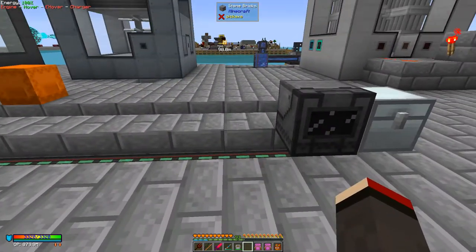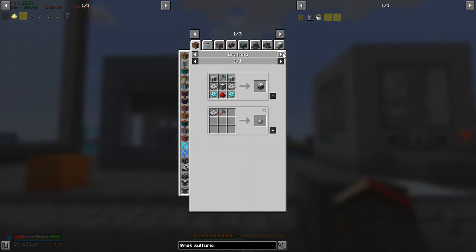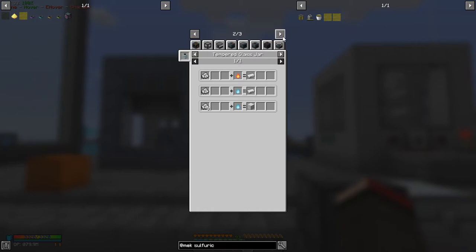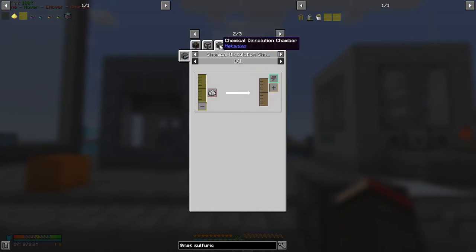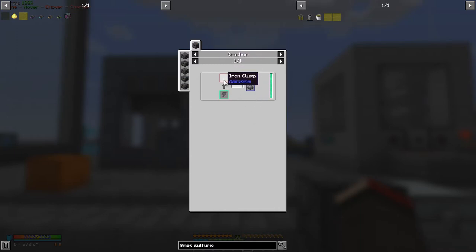The next thing we want to look at is the next level up. Looking at the uses of iron clusters from Mekanism machines: the chemical dissolution chamber produces dirty iron slurry; the chemical injection chamber produces four iron shards, so that's quadrupling; the enrichment chamber does doubling; and the purification chamber produces iron clumps. The iron clumps can be put through a crusher to produce dirty iron dust, then through the enrichment chamber to produce iron dust — so we get three.